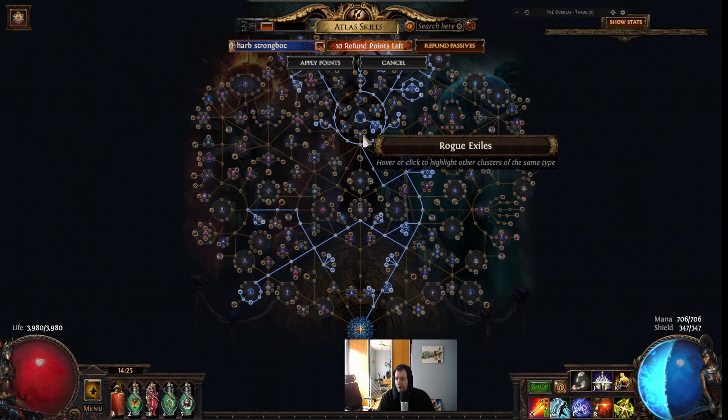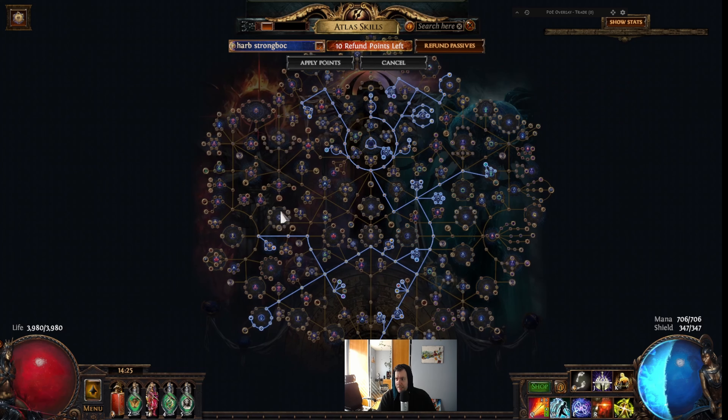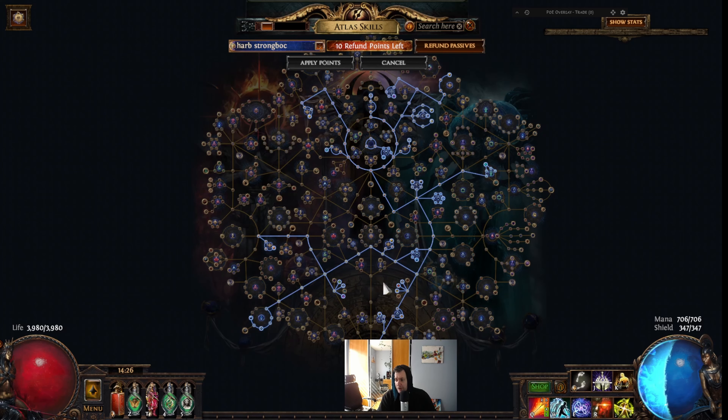We are also using the 'corrupted and at least rare' node, which means we won't need to use the alchemy or hope on everything. Here we have the duplication node. We are also using most of the scarab nodes for this strategy to feel good at the other parts of the map. We are blocking additional content using scarabs — for example, blocking abyss scarabs and similar ones we don't want.